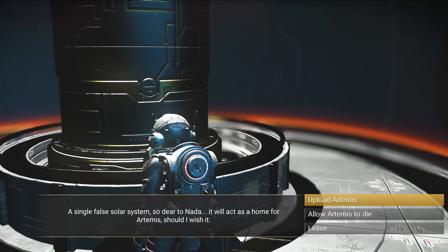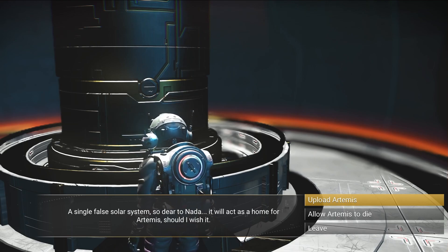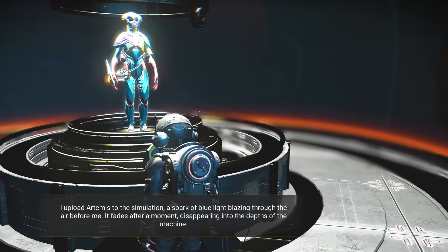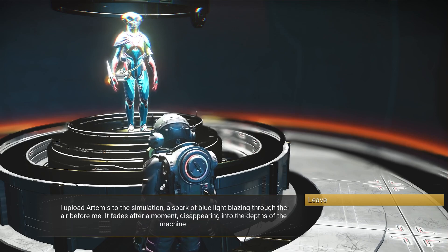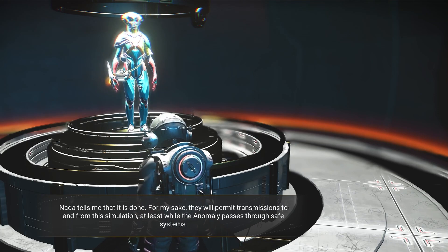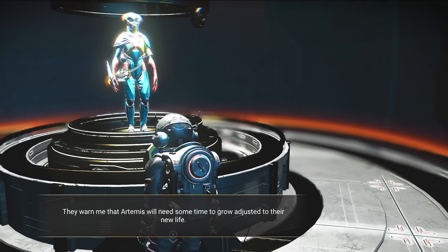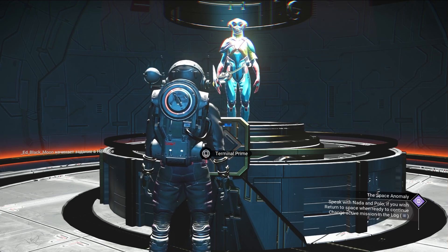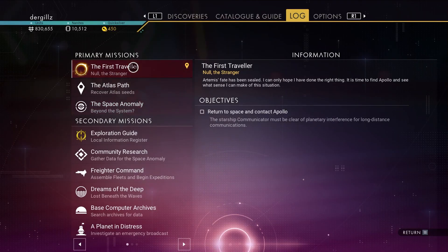I'm gonna upload Artemis — I want to continue this, I'm too invested into finding Artemis just to allow him to die at this point. I upload Artemis to the simulation — a spark of blue light blazing through the air before me, it fades after a moment, disappearing into the depths of the machine. Nada tells me it's done — for my sake they will permit transmissions to and from the simulation, at least while the anomaly passes through safe systems. They warn me Artemis will need some time to grow and adjust to their new life.